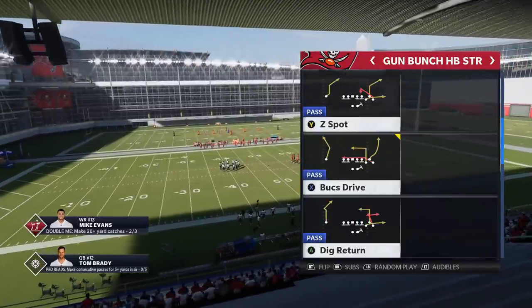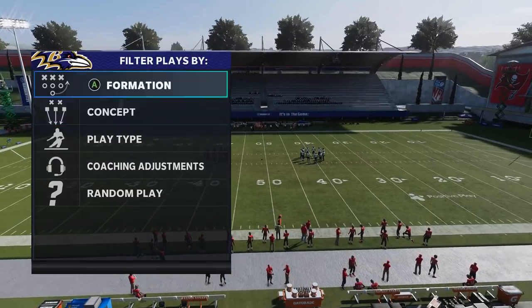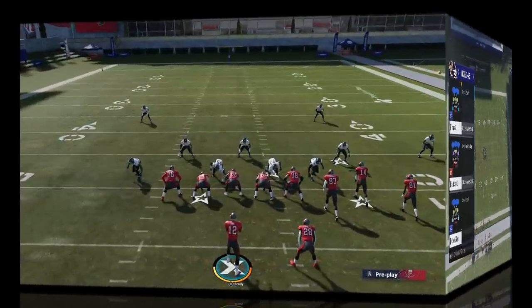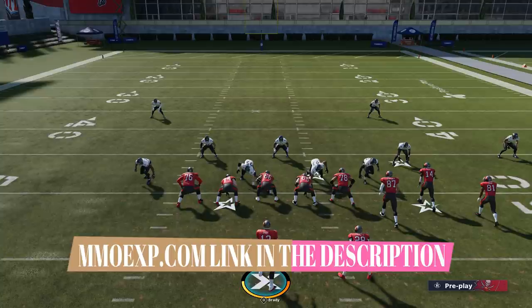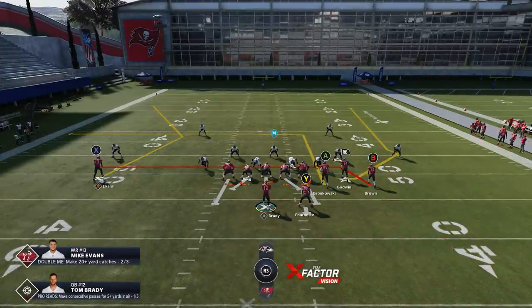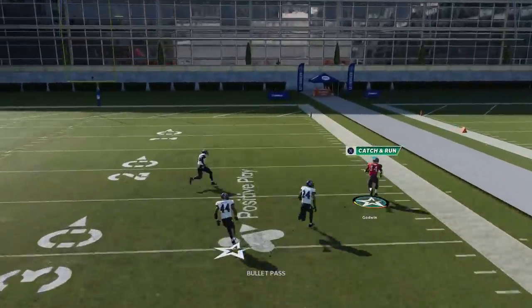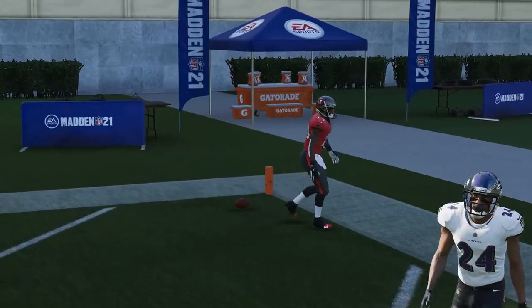The first one — and to me the most glitchy play out of all these — is the Bucs Drive. There are two routes on this play you can consider super glitchy. I'm going to start off with Tampa 2 and work my way back. As far as this play goes, I think the most impressive part is the route on the left, the X route. But when it comes to Cover 2, for whatever reason, this RB route just really does it dirty. I don't have to make any adjustments — this is essentially a very easy one-play touchdown against Cover 2 zone with no adjustments at all.